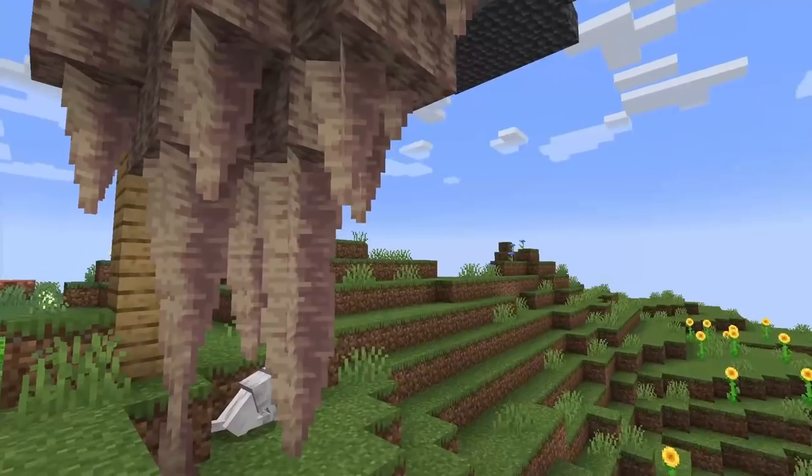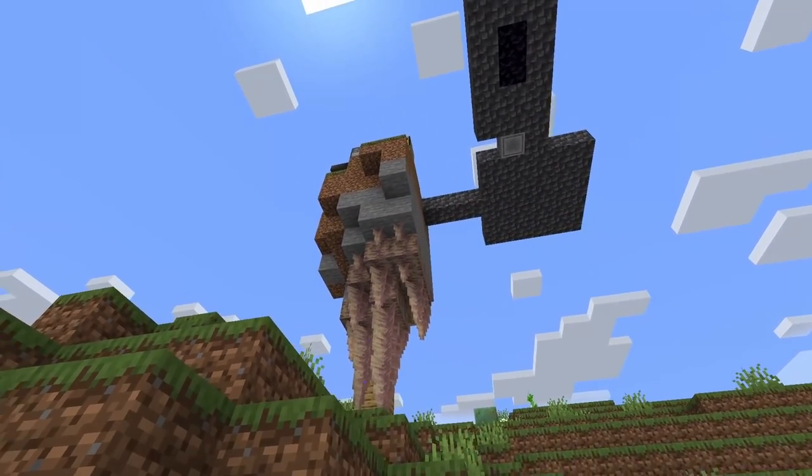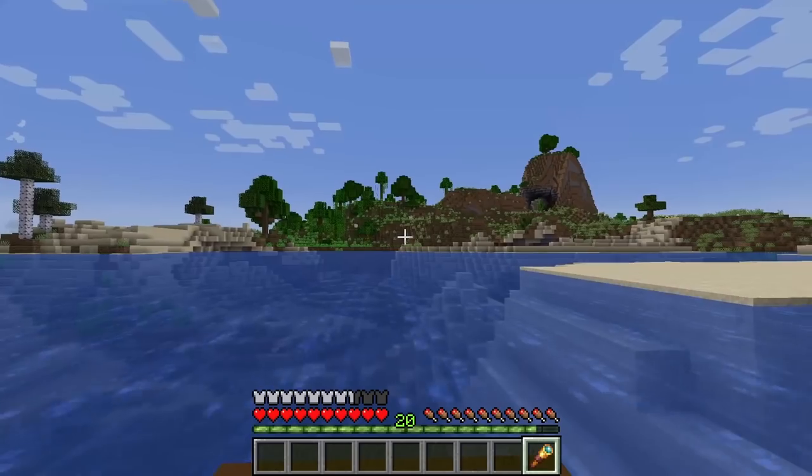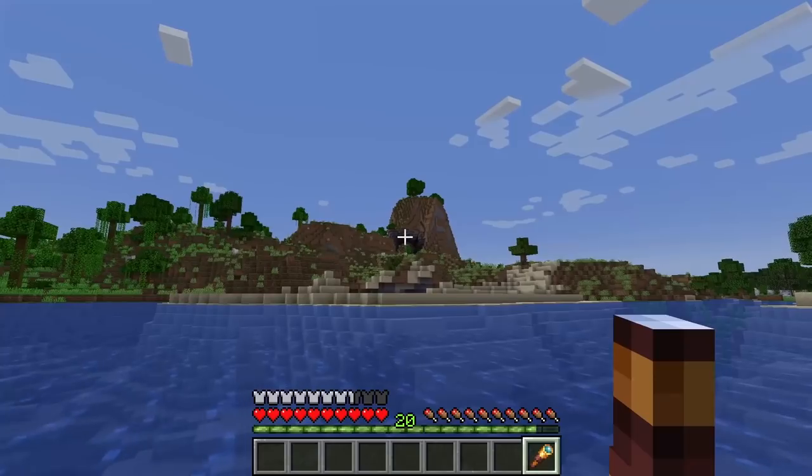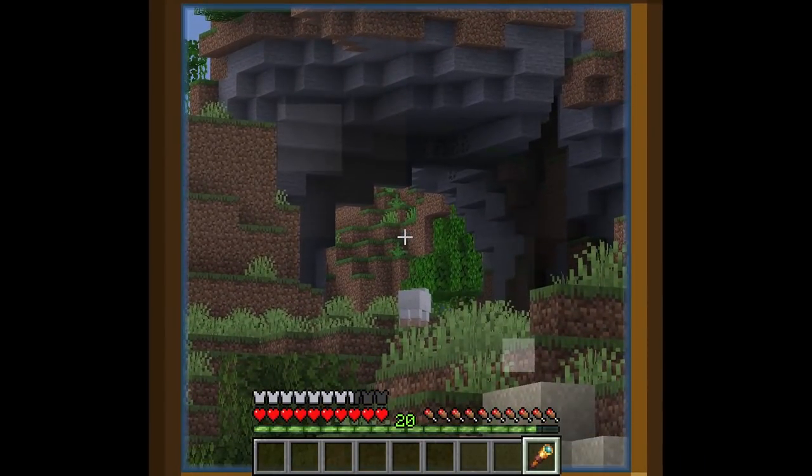The cool formations I see along the way leave a trail of breadcrumbs, keeping me fascinated on the journey. Sometimes I even get the urge to build on them, even if I don't plan to keep the world long term. In one of my worlds, I built my base on a small floating island, and added some dripstone to it simply for novelty. This focus on intrinsic motivation is something that sets Minecraft apart from many other games, and it's great to see it receive a bit of the spotlight.